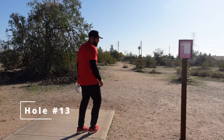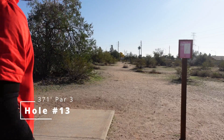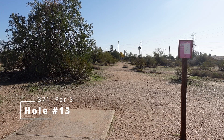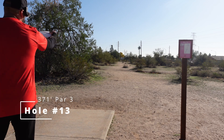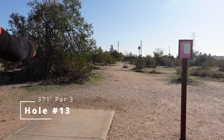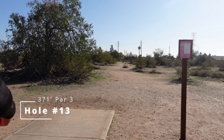Hole 13 — 370 on UDisc, 381 on the sign. The basket is closer to the left telephone pole, but the line is starting it out on the right and letting it skip in. There are some low bushes on the right to beat, and a couple of trees long left that take birdie out of the equation. OB runs all along the right side, so in tournament play you really have to clutch up and throw a good one.